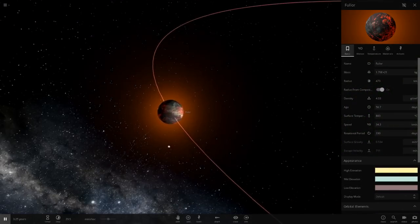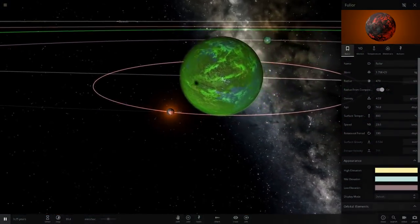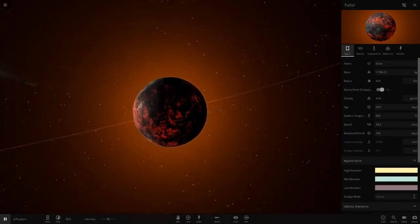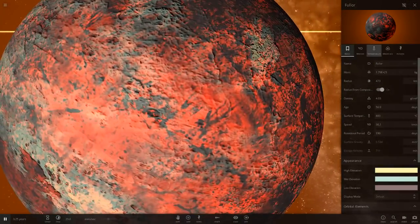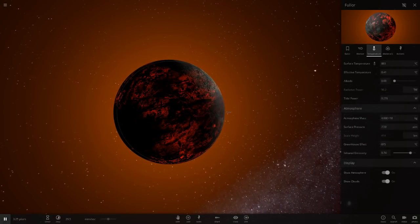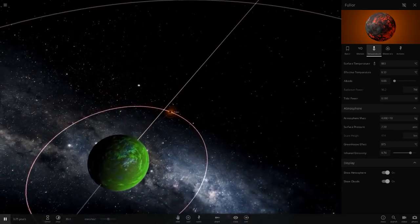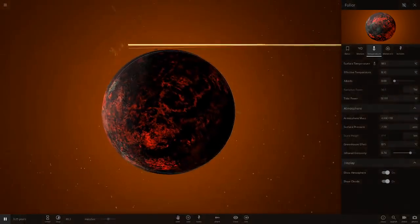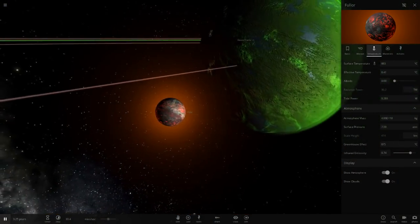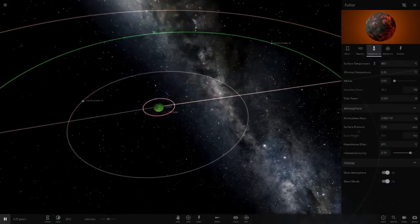Now we've got Fullore - a close moon of Fellow. I'm guessing it's being warmed up by tidal heating since it is quite close to the parent planet. It is burning up here, so we will not be able to survive - it's very hot with a very high ATM as well. Maybe it's meant to be based off a volcanic moon - it could be the rush limit or just because of the atmosphere, but it may be meant to imply there are volcanoes here.